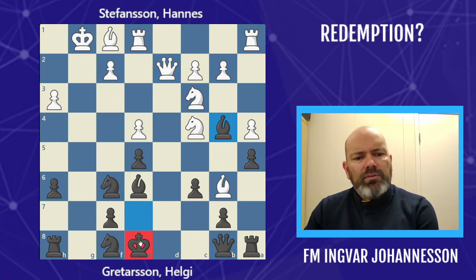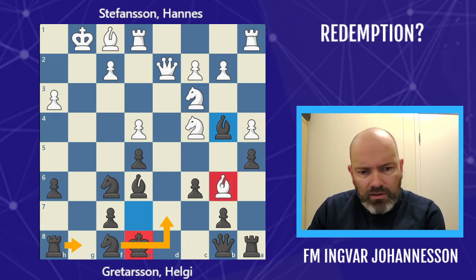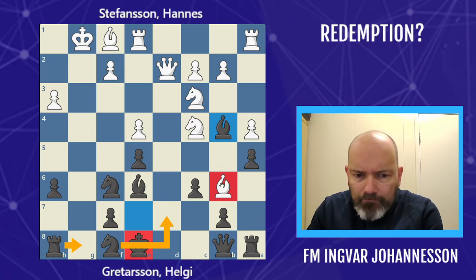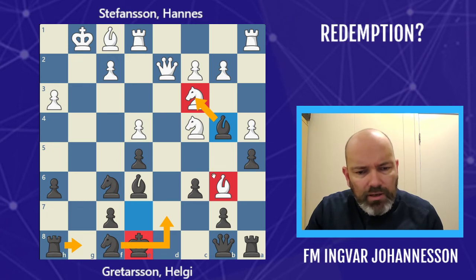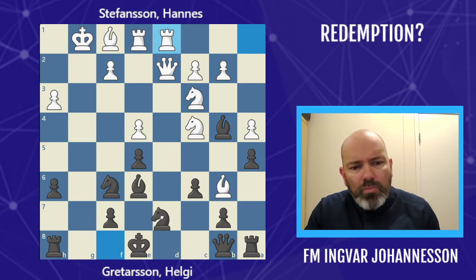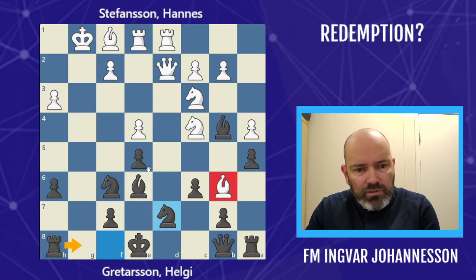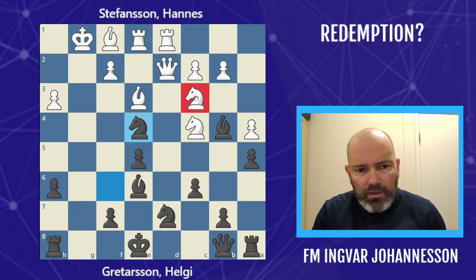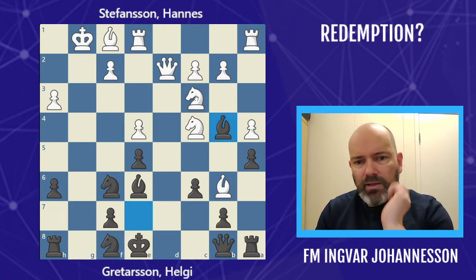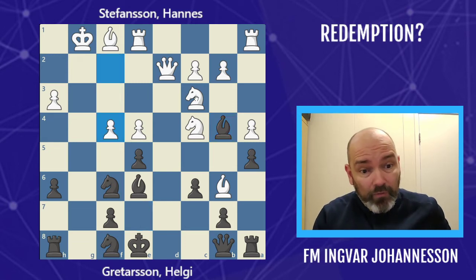Despite the king being in the center, black has very interesting play — the g-file is open, we can kick the bishop away, and this pin is annoying. For instance, let's play a nothing move for white like rook ad1, and now we can flick in a move, hit the bishop, try to take it. If the bishop goes back, then something is hanging because of the pin. So it's not easy for white. After bishop to b4, white went slightly off the rails with f4 — this is just too aggressive.